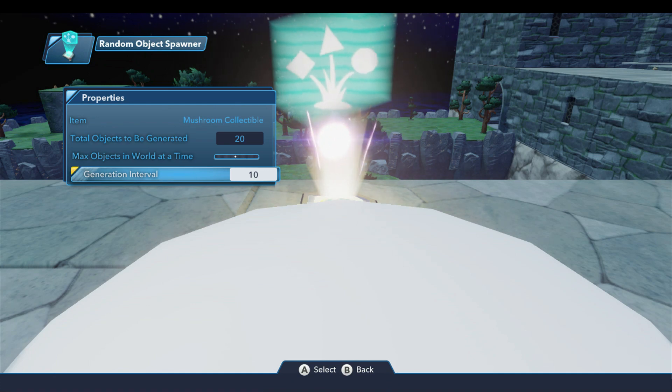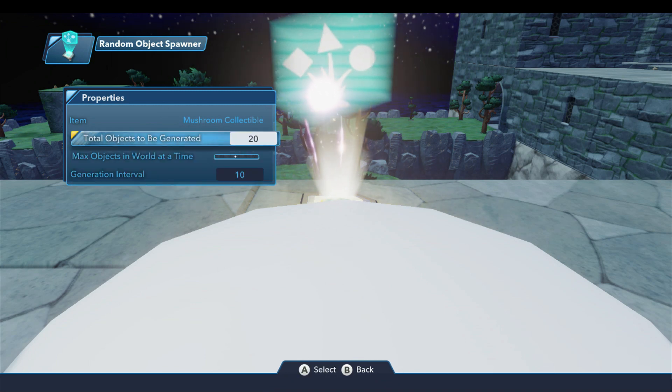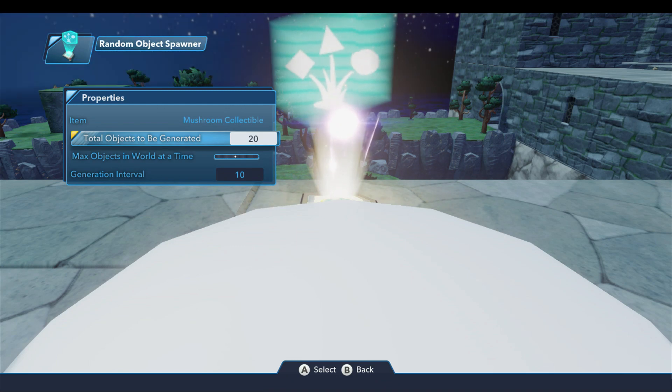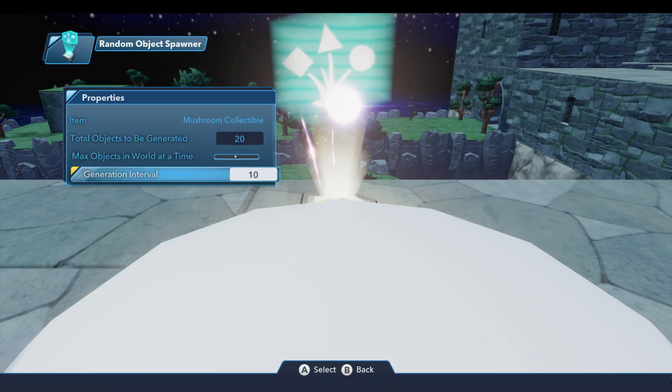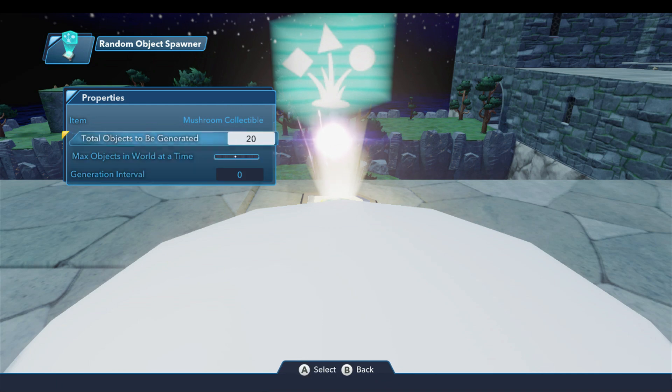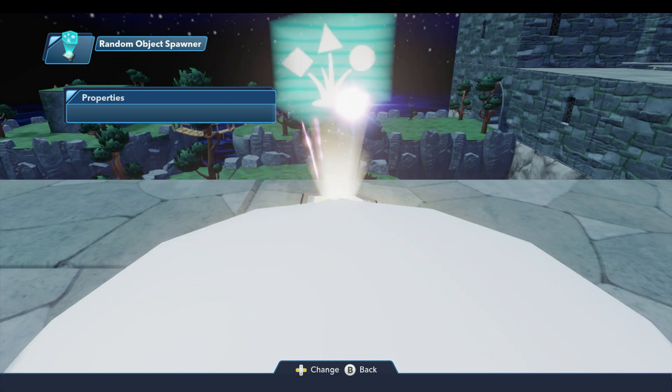The last property is the generation interval — the number of seconds between objects being generated. By default it's 10 seconds, so for 20 objects it'll generate one object, then 10 seconds later the next one, and so on. I can take this as low as zero or as high as 600 seconds — basically 10 minutes between each object. I'm going to leave this set at zero, so all of the objects will spawn at the same time. I'll set total and max both to 20, so we get all our objects at once when I invoke this.